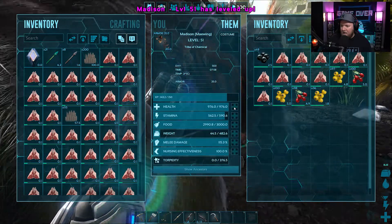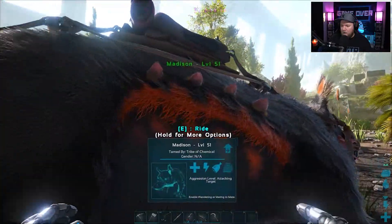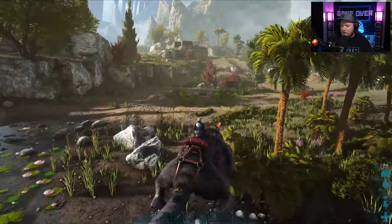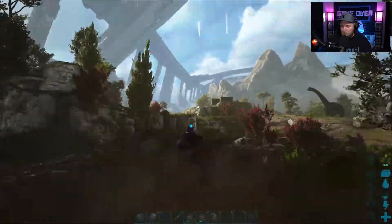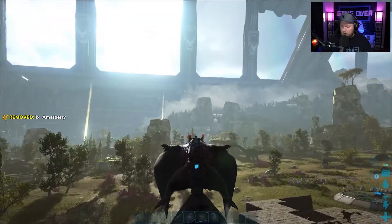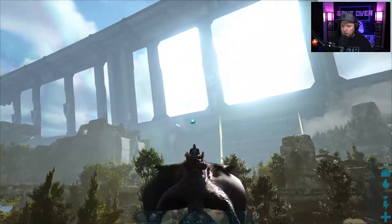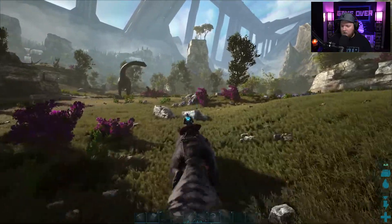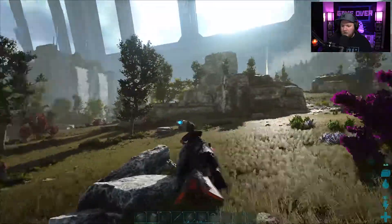Oh, there's a drop pod! We've got red gems — 100 of them — and we have a loadout mannequin. Where are you? Just very close to the river. Interesting, I don't see you anywhere.